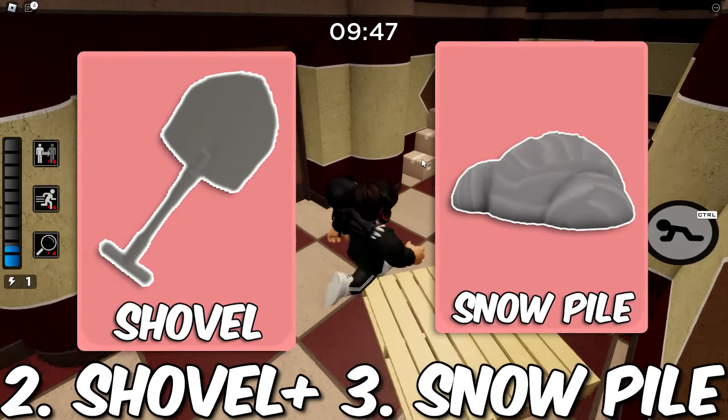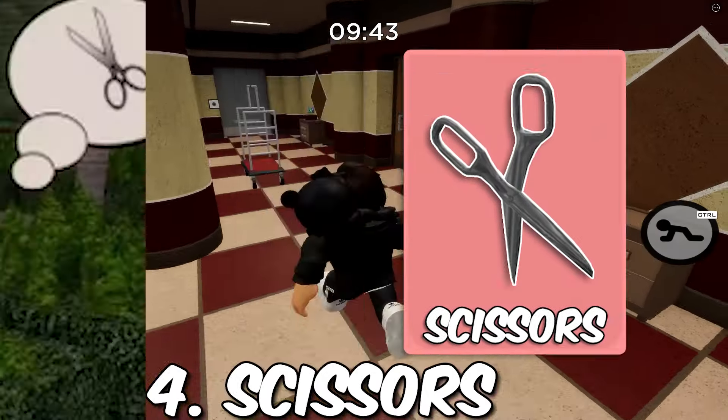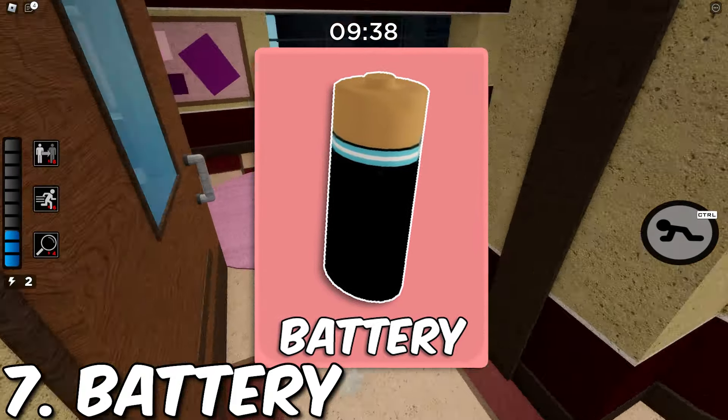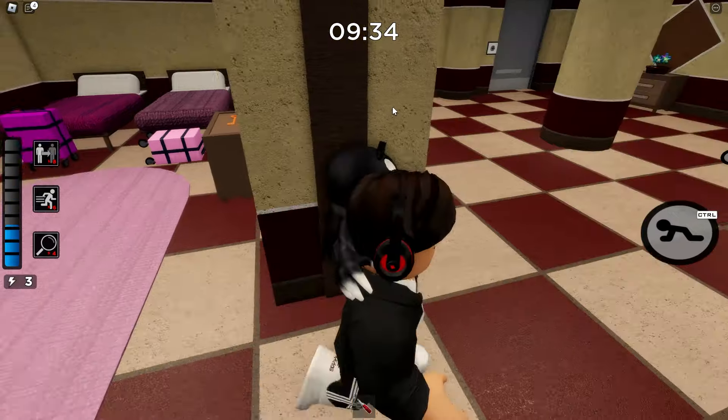Next we have the shovel and the snow pile, which I think would be perfect for Christmas-themed maps. Then we have the scissors that can be used with the grass from the store and the police tape from Alice. Next we have the battery, which would work like the things on Station and Plant — and there's one more use for it which I'll talk about later.